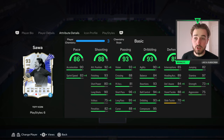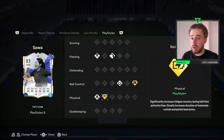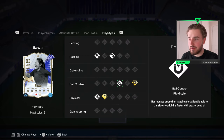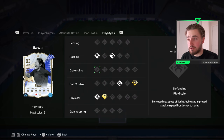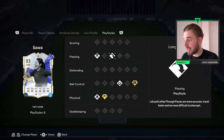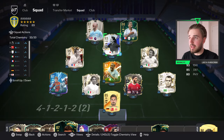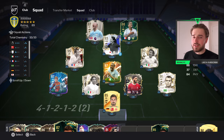Defending and physical are good as well for a centre-mid. In terms of play style pluses, you're getting Relentless Plus, which means she's basically never going to run out of stamina, and Press Proven as well. You've also got First Touch and Quick Step which are great for dribbling, plus Incisive Pass and Long Ball play styles. Let's see how she performs in-game — starting her at CAM in a 4-1-2-1-2 narrow with Zidane and Bellingham on the sides, and Rutter and Haaland up top.